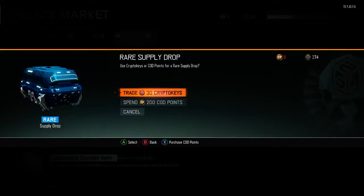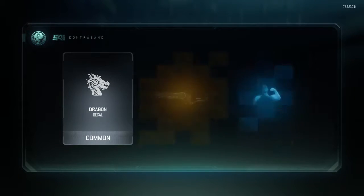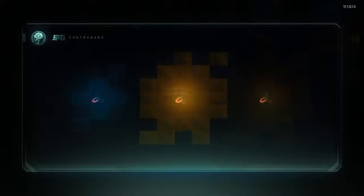I just wanted to open one of those to see. Now we'll get into the rares. I saved up a couple of Crypto Keys, like 200, so I hope that's enough to get me something. Dragon Decal — that's trash. I see some orange in there but nothing. So we got seven back, that's not bad. Let's keep it going with another one.